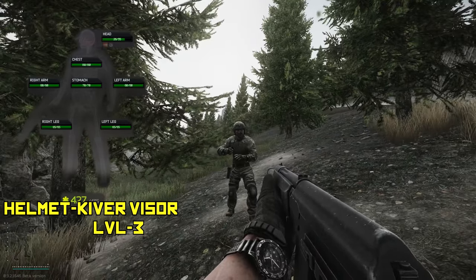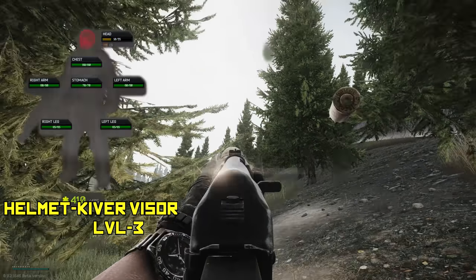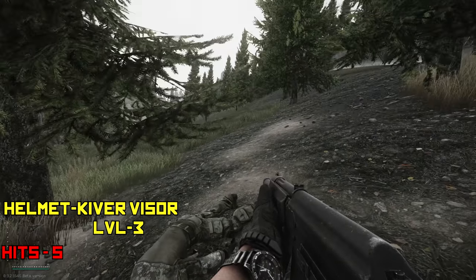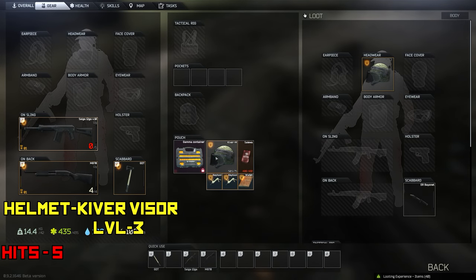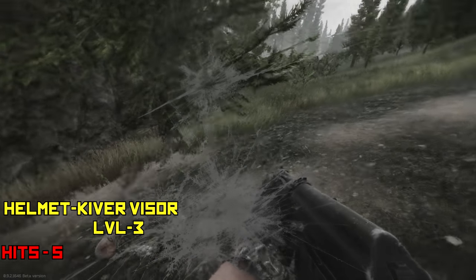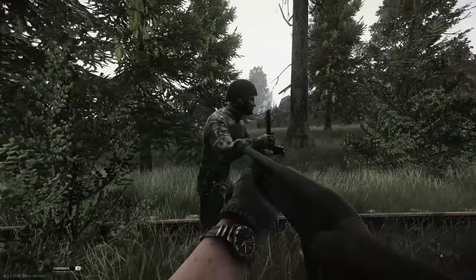It's kind of weird that the helmets are stronger than body armor, because if you did get hit in the head with a slug round you would be seeing stars. I think it should be 2 shots maybe. Here we are with the face shield — yeah, it's pretty strong. Also took 5 hits. It's a level 3 face shield. The face shield and the helmet are going to be pretty similar. Those results will probably be pretty similar with all the visors except the Alton. The fast helmet visor has 50 durability, so maybe you could get a couple more extra shots into it.